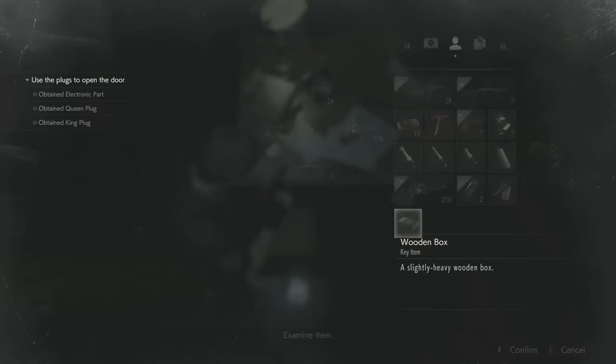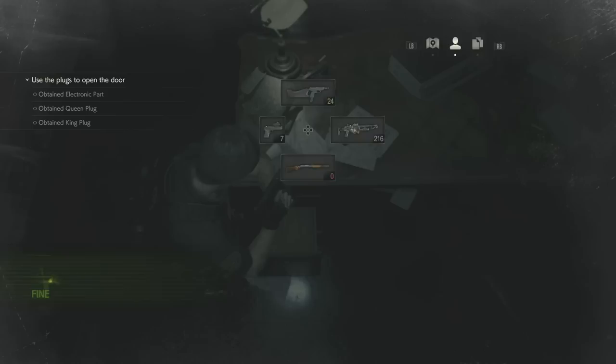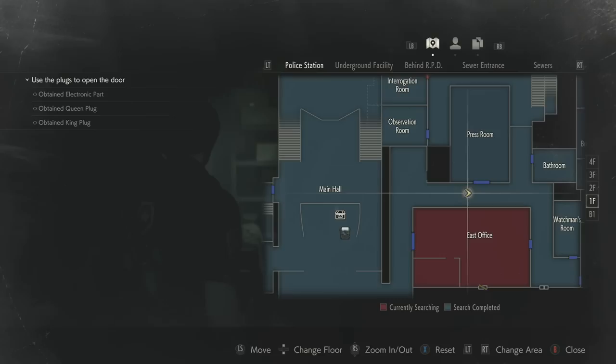Spin the wooden box around and open it. This will reveal a red dot sight for your Lightning Hawk pistol. This allows the pistol to be aimed very quickly — snapping to a target over the shoulder much faster than before.